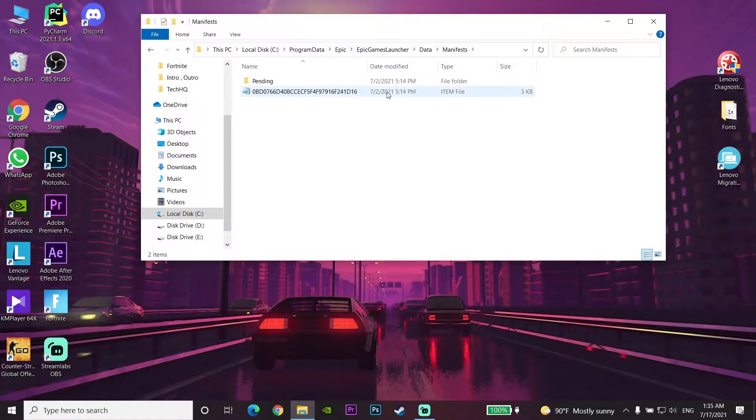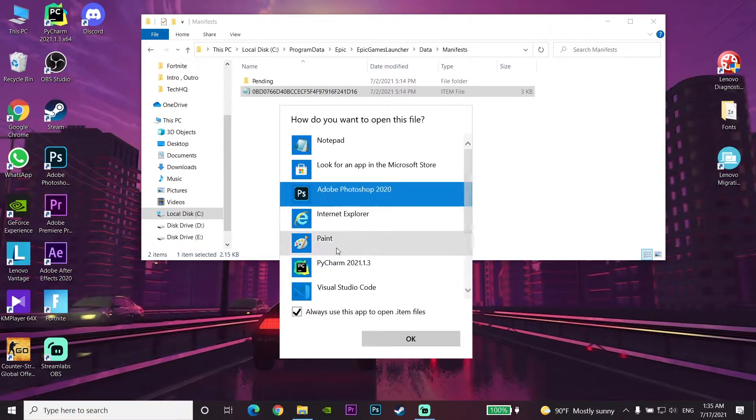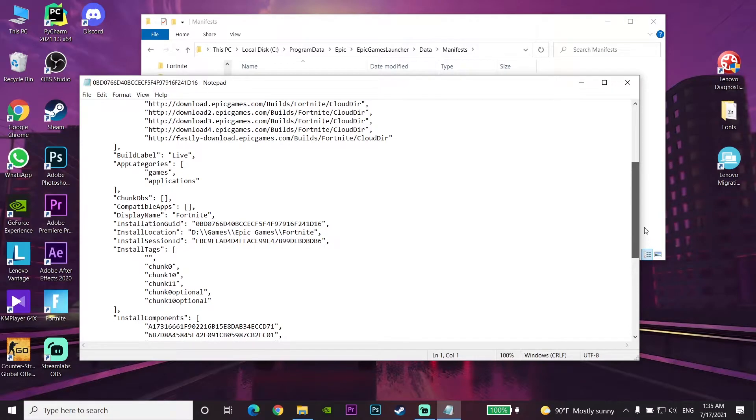Once you are there, select any item file you can see. Right-click on the item file and select Open With. Select Notepad — if you can't see Notepad, select More Apps to find it. Select Notepad and click OK. Now scroll down and look to find Install Size.